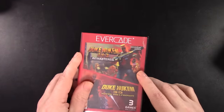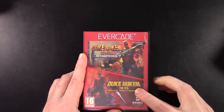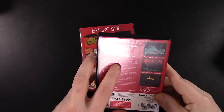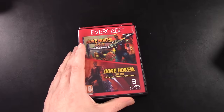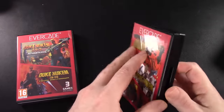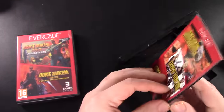Our first collection features Duke Nukem 1 and 2 Remastered — remastered for the very first time. I remember playing this game via shareware on a school computer. Then we have Duke Nukem 3D Total Meltdown. The back of the box mentions 60 frames per second widescreen remasters of Duke Nukem's first two adventures, plus the 32-bit console version of his legendary first-person mission. Having those games remastered is really cool — you can actually switch back and forth on the fly.